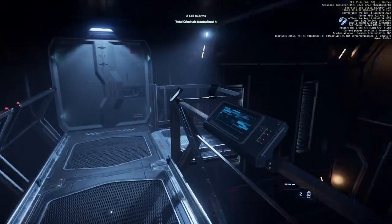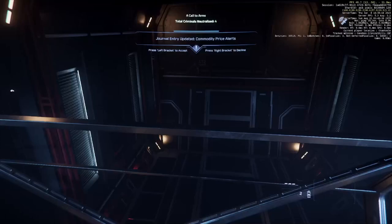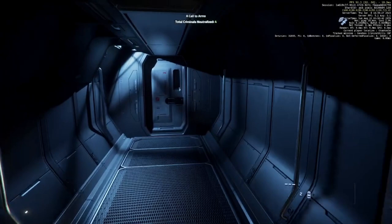Total cargo is around 450 SCU. I didn't write down the exact amount but it's around 450 — it's a lot. This is a perfectly adequate cargo vessel; it flies pretty well. There are three cargo pods, and at the front you have a couple of other things.